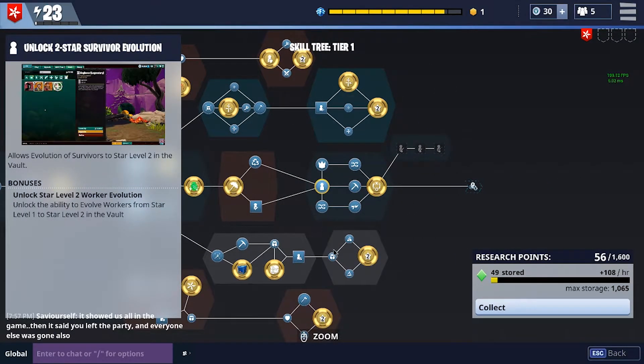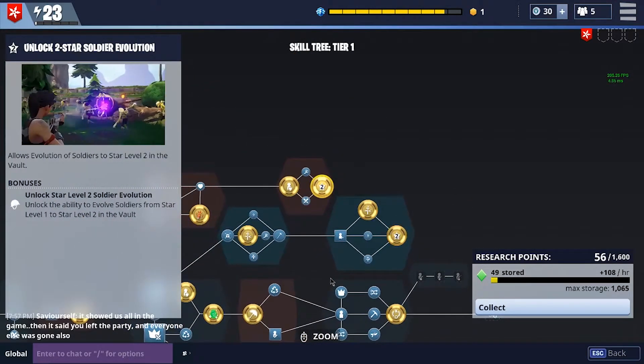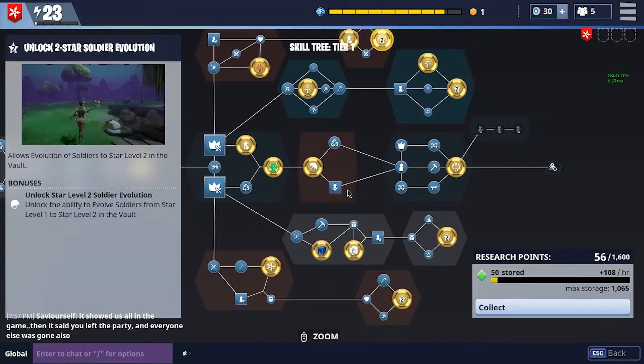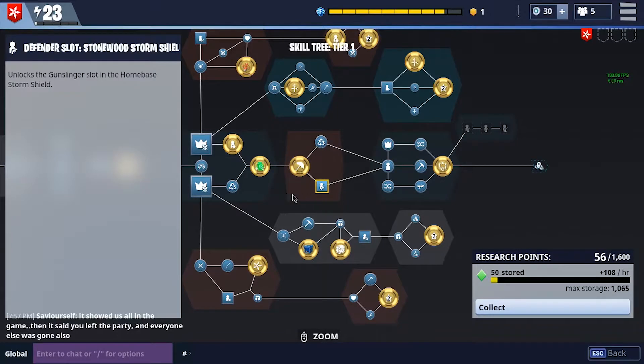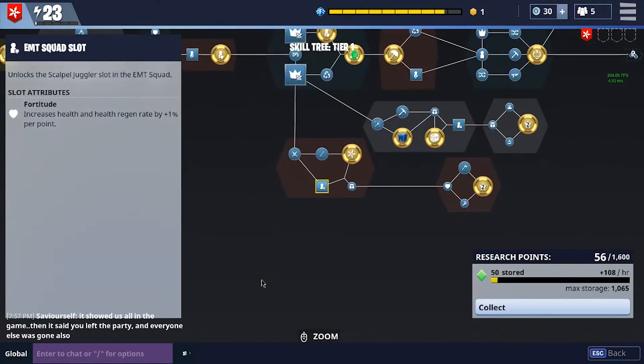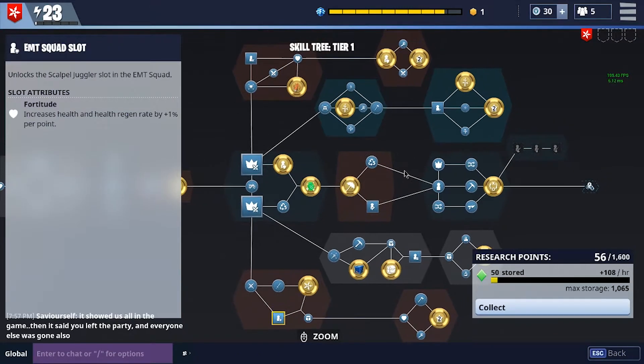This is a survivor evolution. All these numbers are the evolutions of the heroes themselves — the constructor, the soldier, and the other two. You also unlock the slots for your defender slots and some of your squad slots. Like this one is for the EMT squad, which comes into play a little later. It is actually very important — it's not something I paid attention to very well when I first started the game, and I wish I had. It would have helped me increase my home base power level much quicker.